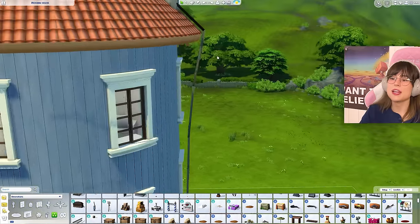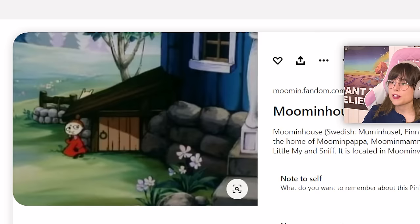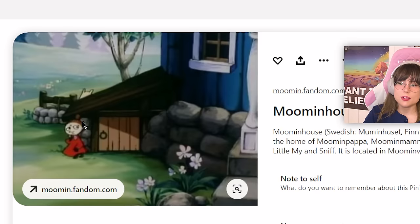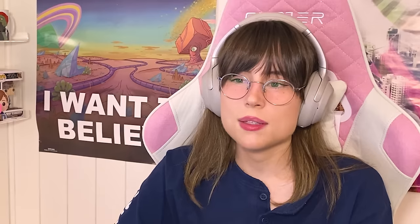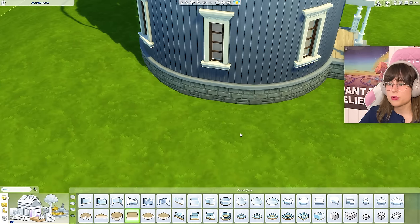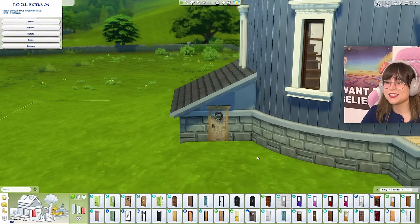Back to the reference photos — on the other side of the house there are little things, I think it's an entrance to the cellar. Maybe I can try to put up some little half walls — I can't because of the raised foundation. What if I just put up a foundation and then put a roof on there? I think that can work, and then we have a little door. I kind of like that.